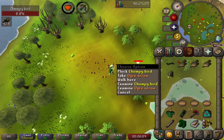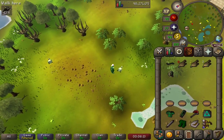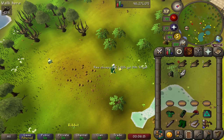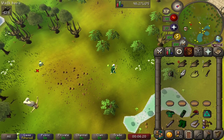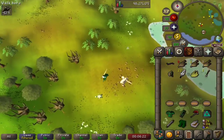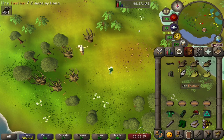Excellent. So what you do is you pluck the chompy bird, and you obtain feathers as well as the raw chompy. We'll pick up our ogre arrows and pluck this chompy bird as well. We'll do this until we get five chompies — four for our pies, and one to cook on our own.